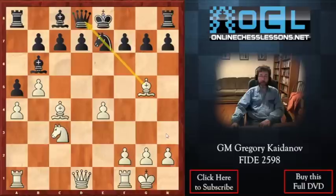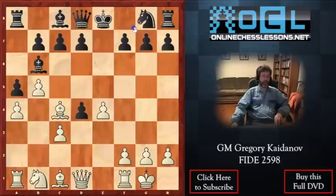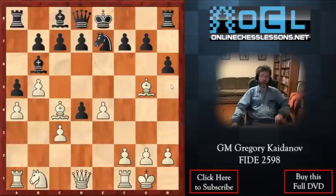So this is not good for black. And if instead of dxc3 he plays Nxd7 — exactly the move chosen by Pickett — then white plays Bg5. Black played h6, and now Gary took on f7. Got a good game and eventually won.